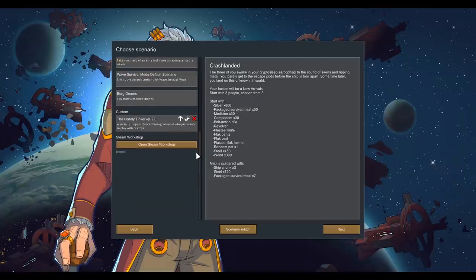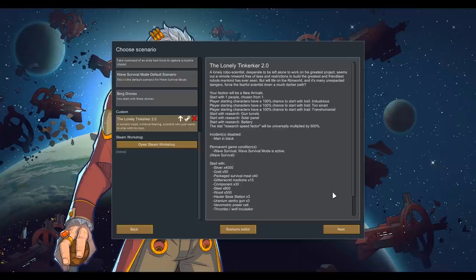So we are going to be playing with the lonely tinkerer 2.0 - a lonely robo-scientist desperate to be left alone in his greatest project, seeking out a remote location free of laws and restrictions to build the greatest and friendliest robots mankind has ever seen. But will life on the rim and its many unexpected dangers force the fearful scientist down a much darker path? I've added some war crimes mods, and prison labor is going to be a big part of this.